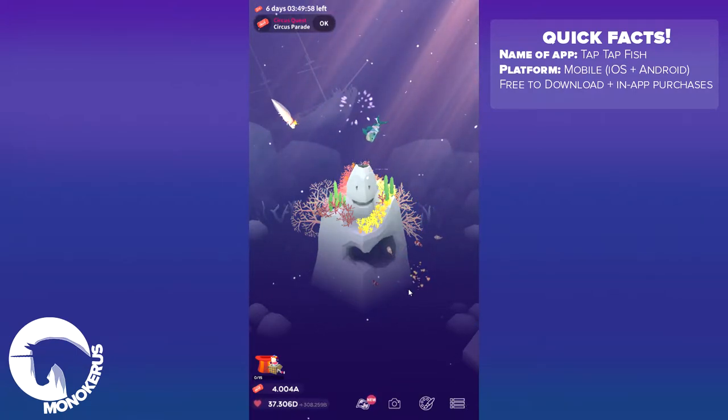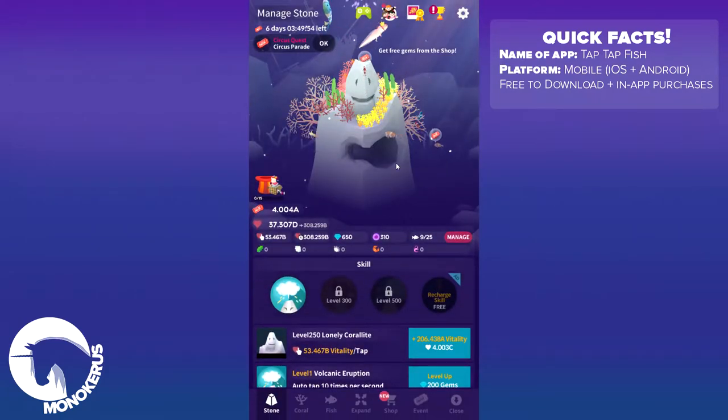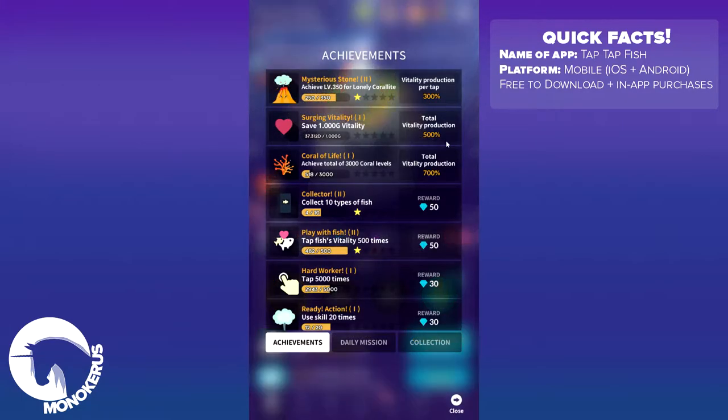So I think we are gonna have a look and see what we can do today. I also know that I have an achievement to pick up. Let's just set this skill ongoing so our little Coralite will get working on gaining that vitality.